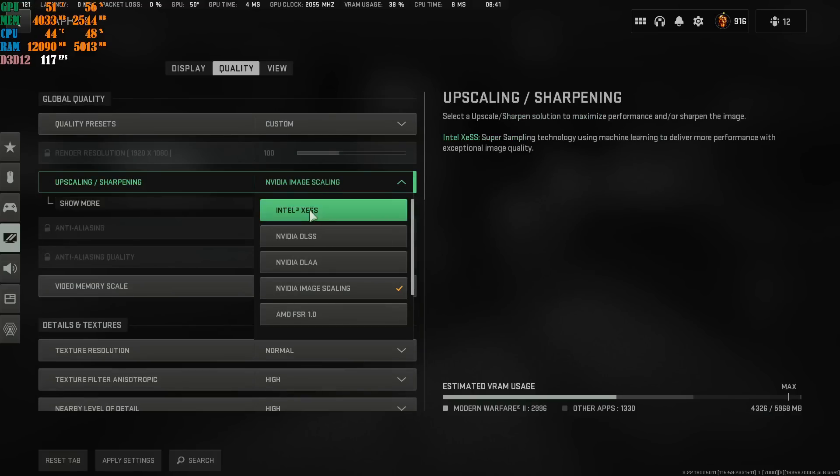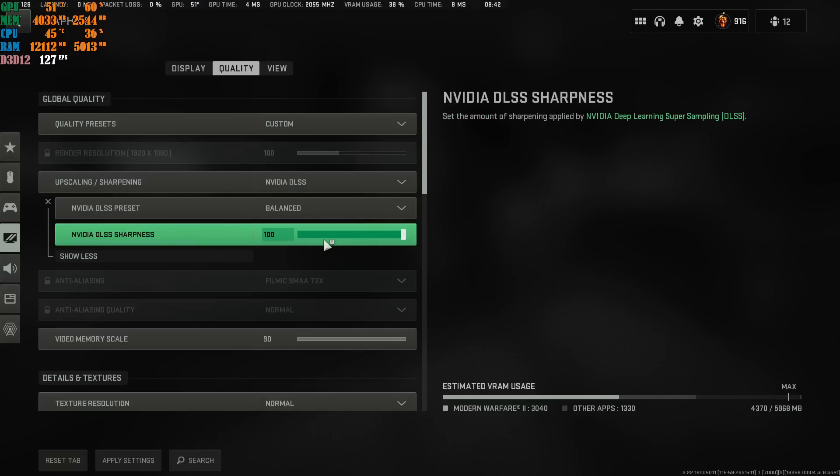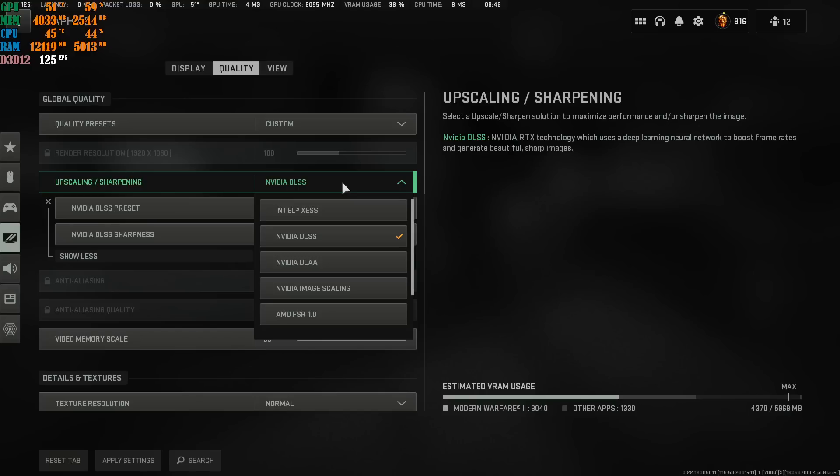If you use NVIDIA DLSS, I recommend setting it to Balanced — sharpness is your own preference, maybe around 70. A lot of people use DLSS for the best FPS, but the best upscaling option really depends on your rig — whether you're running Ryzen or Intel, AMD GPU or NVIDIA GPU.